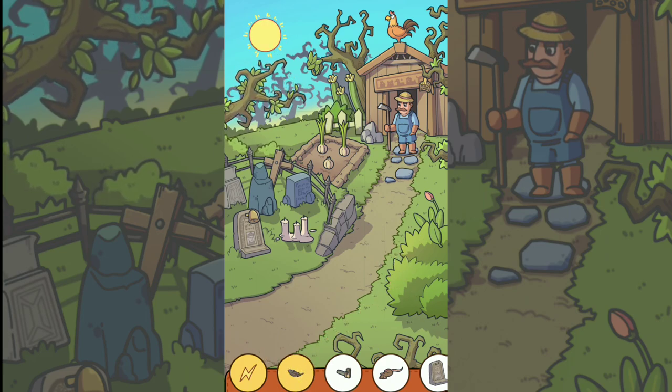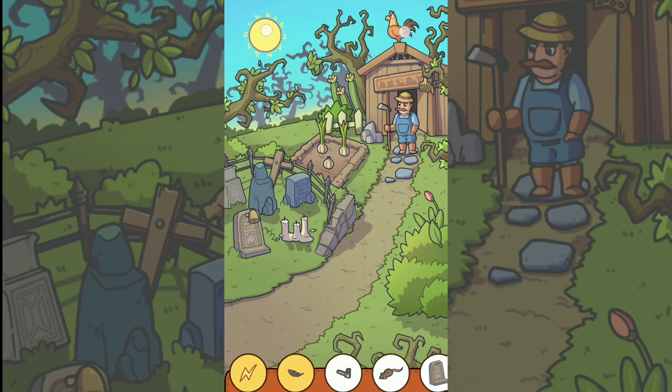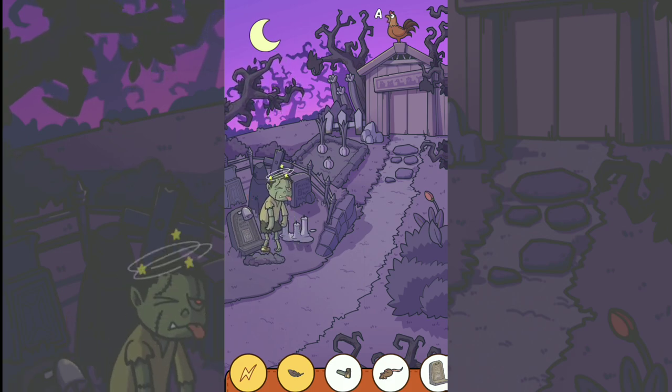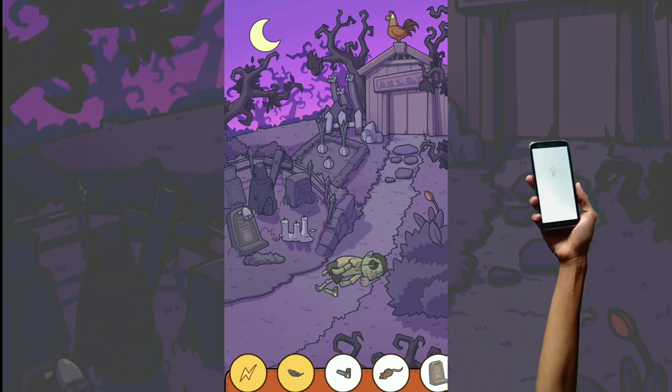For object number three, you hold tap and hold the clock, then slide with another finger to move the sun to the left. The clock keeps reaching from daylight to night. Then tap the bell again and the zombie comes out. Shake your phone when the zombie feels comfortable, and the zombie will fall — then you can take object number three.